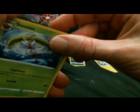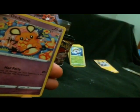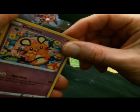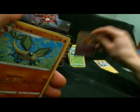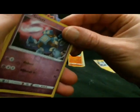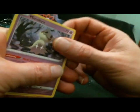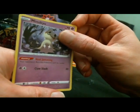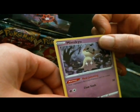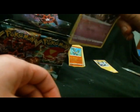Energy. Steenee. Duraludon — that's in the Glimwood Tangle, the forest where you find the Impidimp. The Braviary. Reverse Eevee. And Mimikyu is the rare. Heeljamming is its ability — your opponent's benched Pokémon can't be healed. That's interesting.